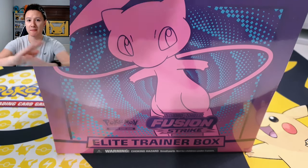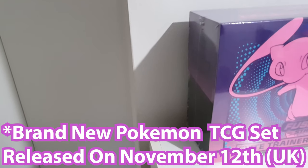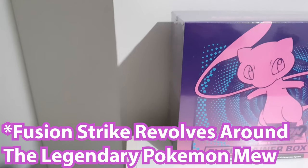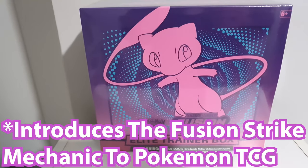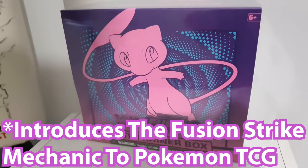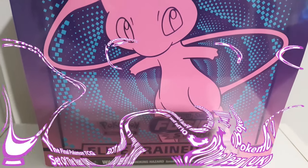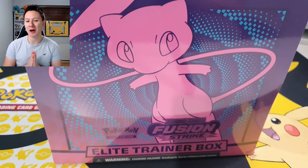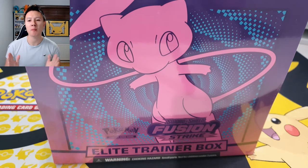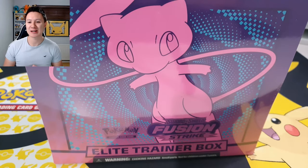So here is a very quick overview of the brand new Fusion Strike set. Fusion Strike is the brand new Pokemon TCG set released on November 12th. It revolves around the legendary Pokemon Mew, it is the eighth main expansion of the Sword and Shield series, it introduces the Fusion Strike style mechanic, it is the biggest Pokemon TCG set with 284 cards, and it is the final English Pokemon TCG set of the year. If you're as excited as I am, smash that like button and subscribe!